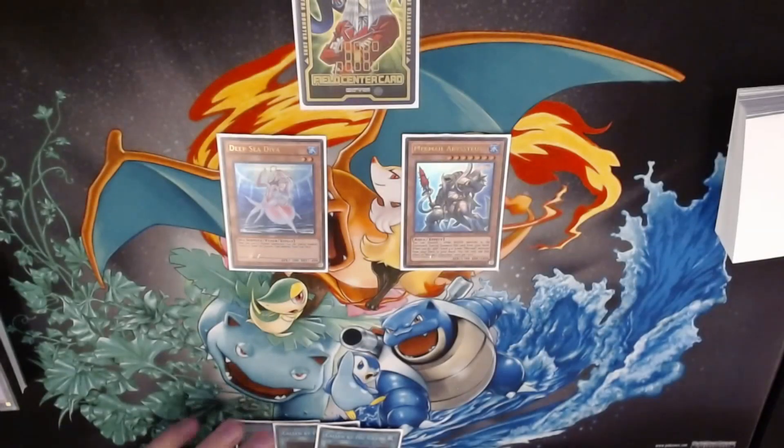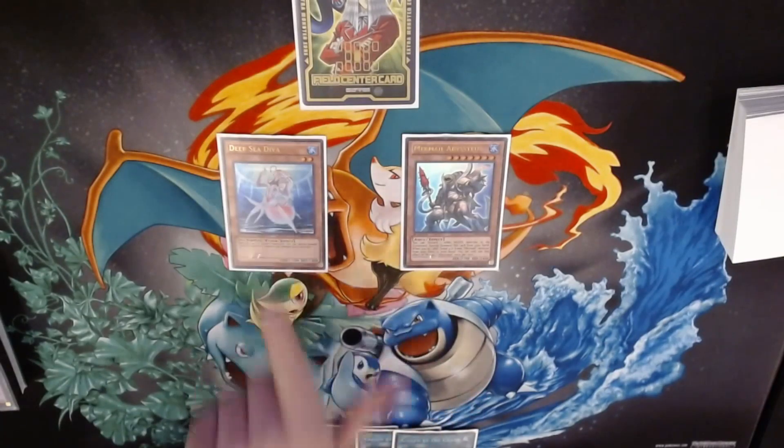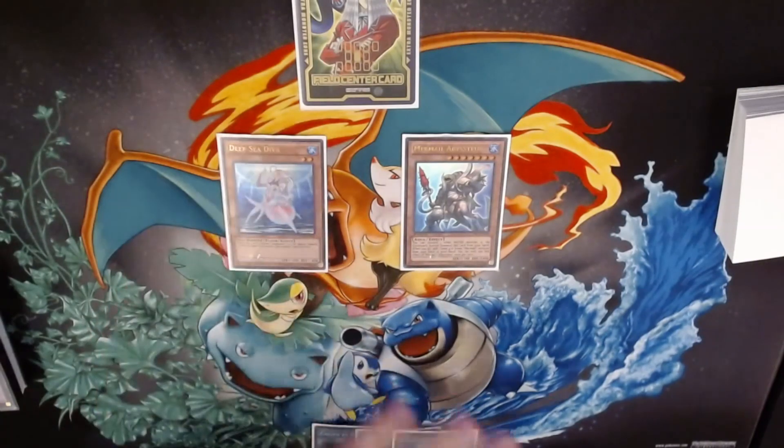I managed to figure out a combo in Mermail that lets you bring out Kali Yuga in your opponent's turn. Like a lot of explosive Mermail combos, you're going to need Teos and D.Va. There are a lot of other ways to do this combo, I'm just going to do it the simplest way, and then I'll talk more about the combo later.